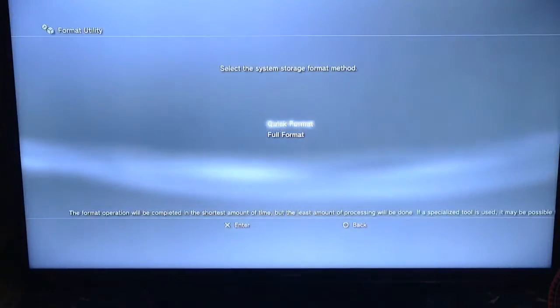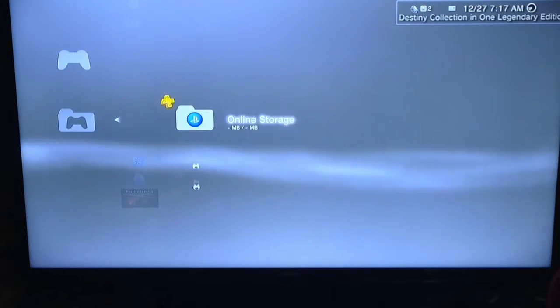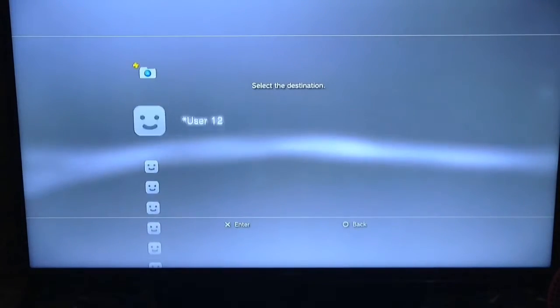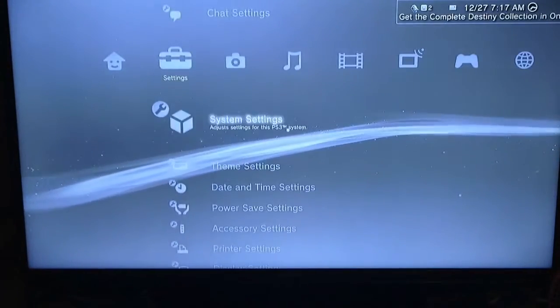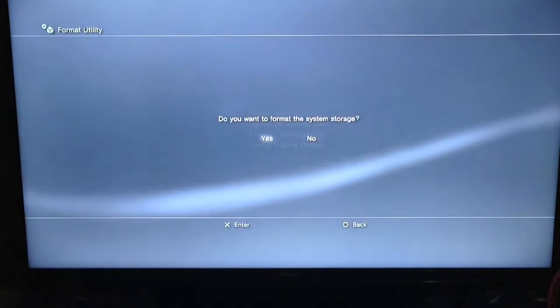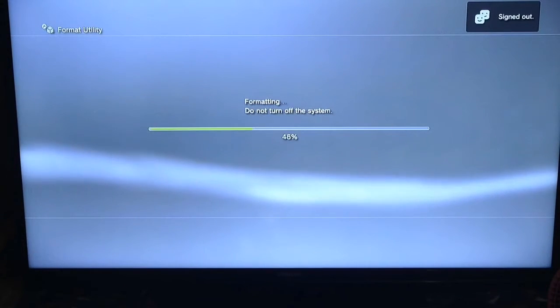If you want any save data, make sure you go to the Save Data Utility and copy it onto a USB. Then you can go to System Format, format storage, yes, quick format. It's really quick — just takes a minute.